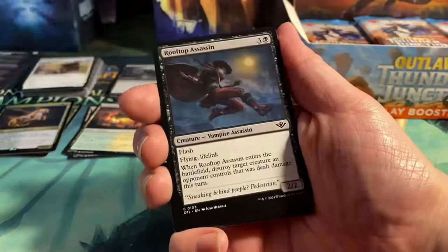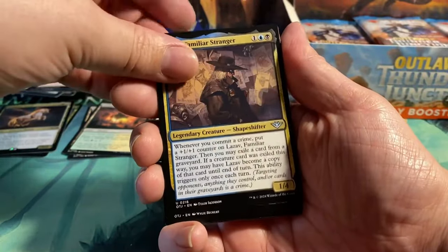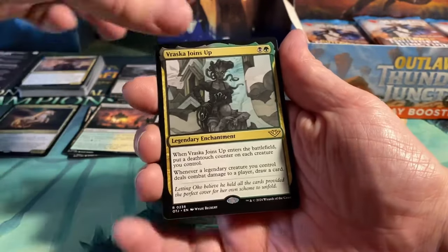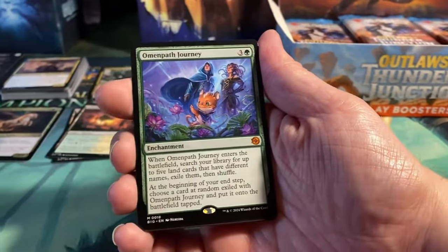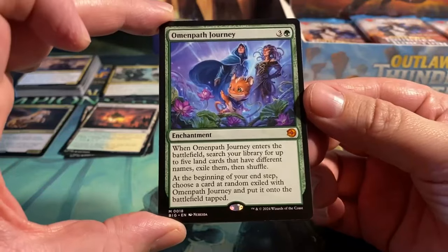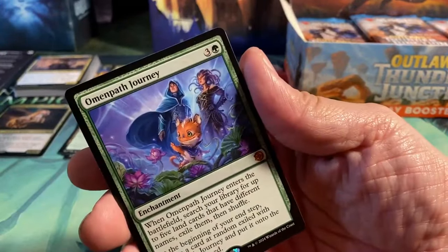Next pack: Outlaw Medic, Peerless Ropemaster, Rooftop Assassin, Tumbleweed Rising, Discerning Paddler, Sandstorm Verge, Intrepid Stable Master, Take for a Ride. We have Lazav the Familiar Strange, and we have Vraska Joins Up — this was a useful card in Sealed yesterday because it gives Deathtouch to all of your creatures. Very nice. And we have a Mythic from that other set, The B.I.G. — the Omen Path Journey. For four it's an enchantment: when it enters, search your library for up to five lands with different names, exile them, then shuffle. At the beginning of your end step, choose a card at random exiled with Omen Path Journey and put it onto the battlefield tapped.